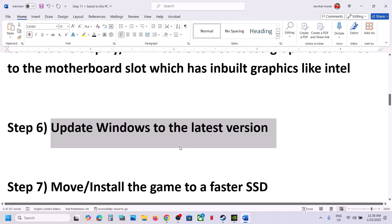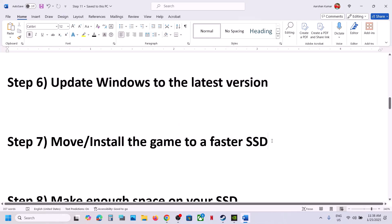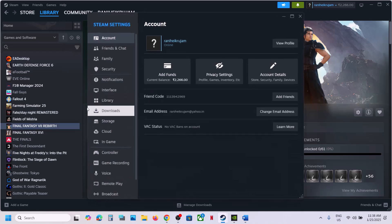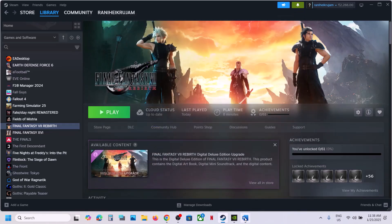The next step is to move or install the game to a faster SSD. If the game is installed on an HDD, try installing it to an SSD. Go to Steam, then Settings, then Storage. Find the game in the list — if you have an external SSD connected, move the game to the SSD or C drive. This has worked for many players.